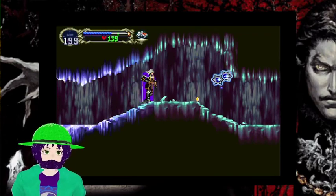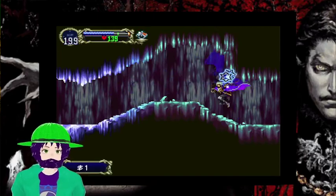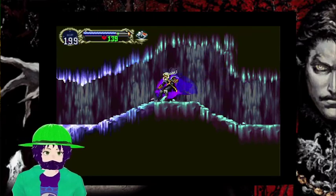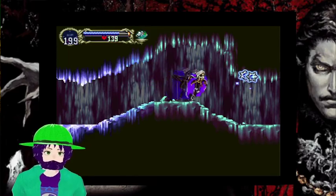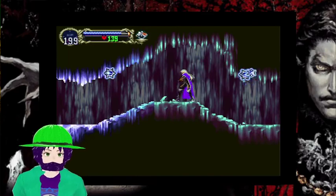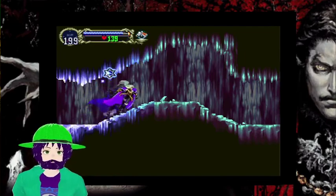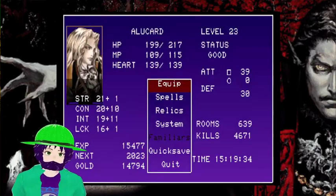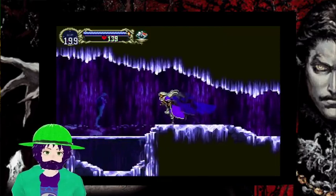You might ask, what the fuck is that? That is a Gradius option. Konami made those games too. It's just left, right, boom. These do no damage, but any projectiles thrown at you will be bounced back. Also, as long as I'm moving a shield with the shield rod, its attack is doubled. That's pretty fucking good. Combined with those buffs? That is positively broken.